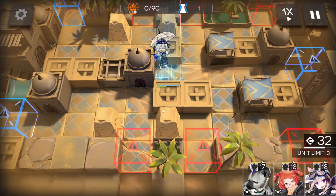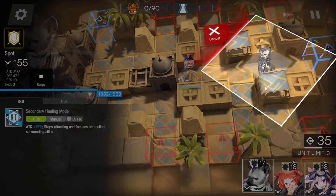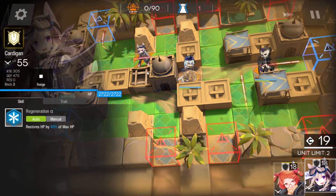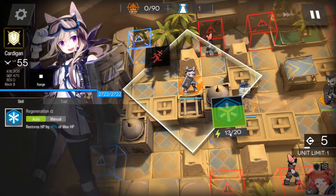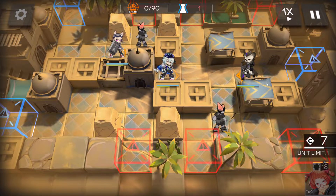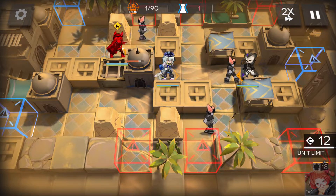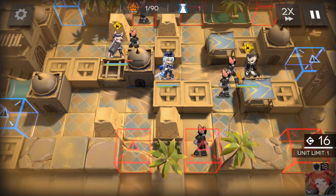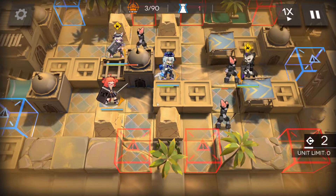Alright, Mizuki in here facing off to the right like that, and then in no particular order we're just gonna drop in a couple of our defenders like this. I do prefer to put the healing defenders in first just because they'll be under attack for the longest. And once we get our 18 we'll just deploy Beagle just here.